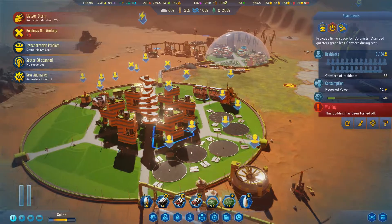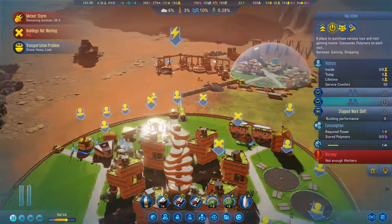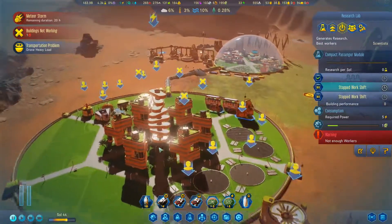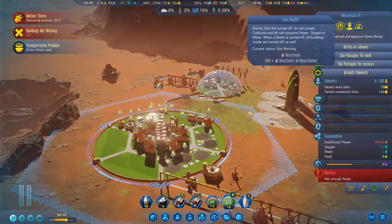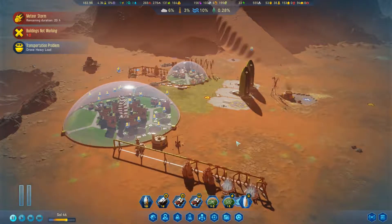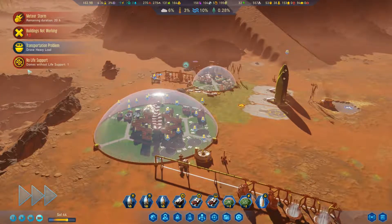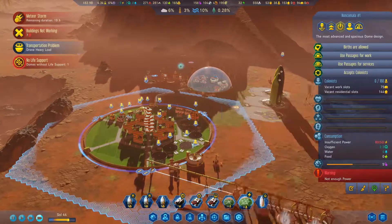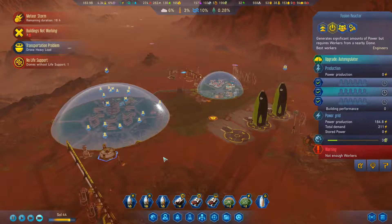We can actually leave the rest of the houses off for now. Everything is on in the dome. A dome is without life support — do you not have life support? Insufficient power. That's because there's no workers over here, so as soon as we get people in, we'll be fine.